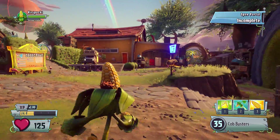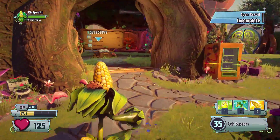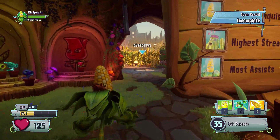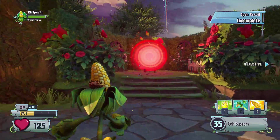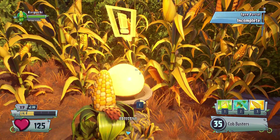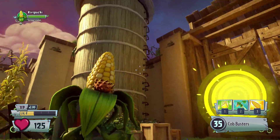Hey guys, welcome back to some more Plants vs. Zombies Garden Warfare 2. We're playing as Colonel Corn — because there is one more objective to do. We need to find out how we can help Agent Colonel Corn. We've helped out the Citrons and the Roses, so it's time to help out the Corn. Let's get to it. Wow, this looks rustic.